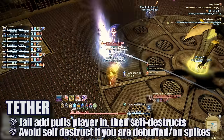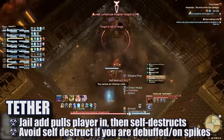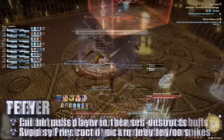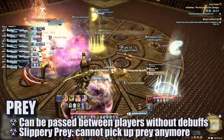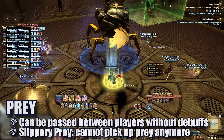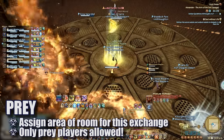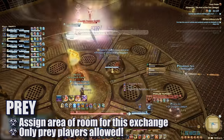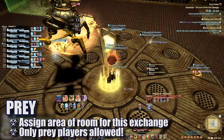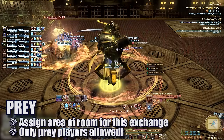To pass the tether, the player must simply intersect it — they will be pulled into that jail by an add that self-destructs upon entering. Players near that jail need to avoid the self-destruct blast, especially if debuffed from a bomb tell or standing on the spikes. To pass prey, players must be on top of each other. Any time prey is passed, the previously affected player gets the Slippery Prey debuff, making it impossible to reobtain prey. Players must only pass it to the necessary player. We designate the center of the platform as the prey area — the player with prey and the player who needs prey meet there to swap, then the desired prey player waits in the middle for the boss to pick them up. No other player should be near the middle at this time.